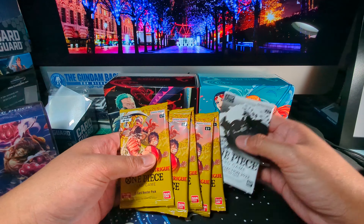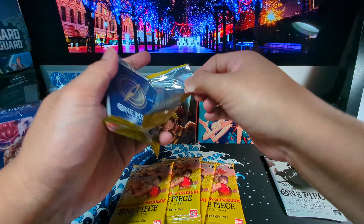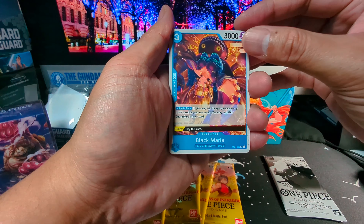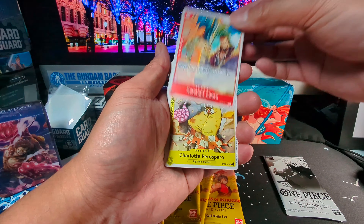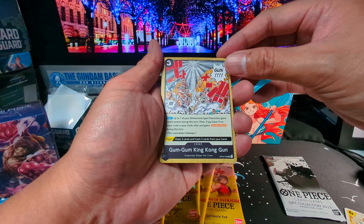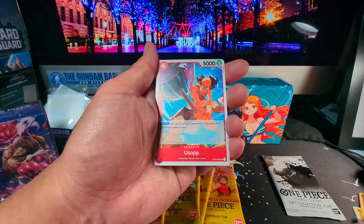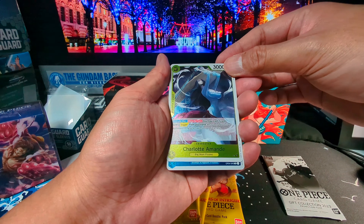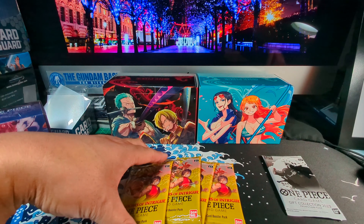All right, first pack. Let's see what we got. We got this guy, these guys again, we got Black Maria, we got her. Weaknesses and Unforgivable Sin. This one. Charlotte. Gum Gum King Kong Gun. Mr. Four. We got Usopp — first time I got this card. Charlotte. Last but not least, we got King.